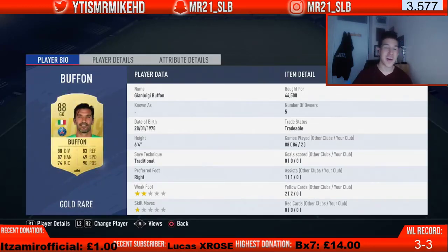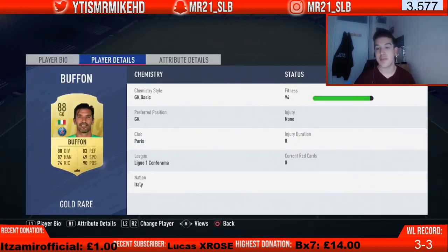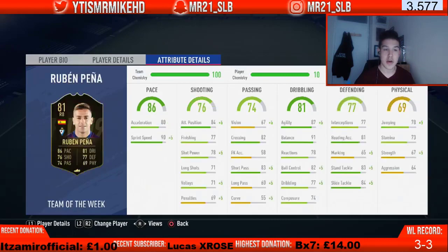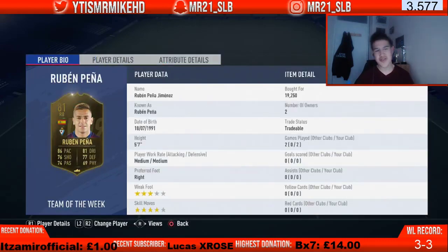First player: 88-rated goalkeeper Italian living legend Gianluigi Buffon, six foot four. He's pretty expensive at 44,000 coins, but he's one of the best keepers in this game — 88-rated for a reason. 90 positioning, 83 reflexes, 87 handling, 88 goalkeeper diving. You can't go wrong with this keeper; he's by far one of the best in the game and he's the keeper for this team.